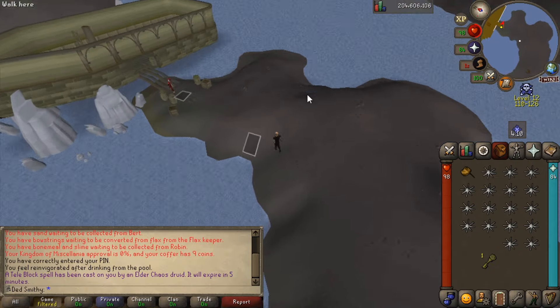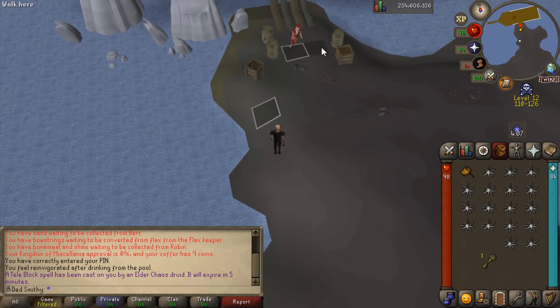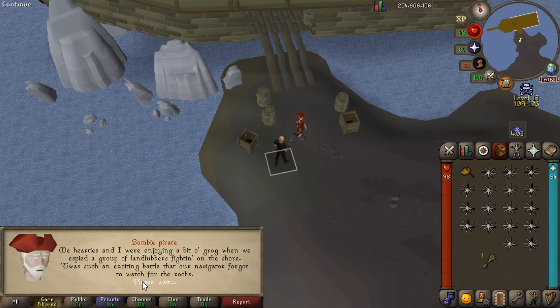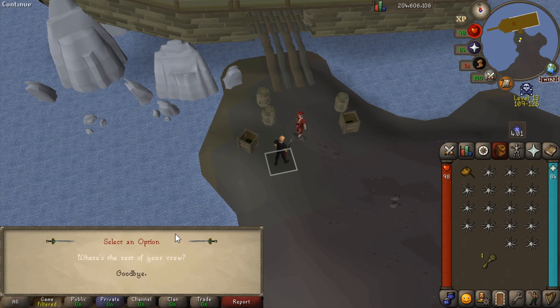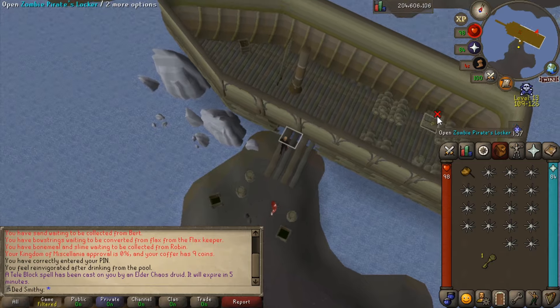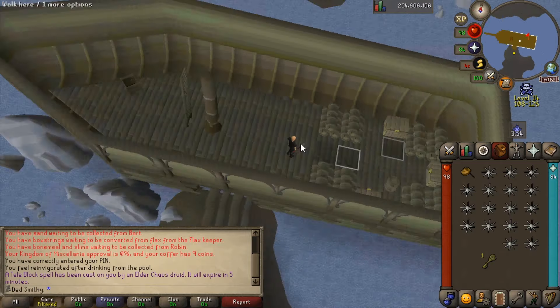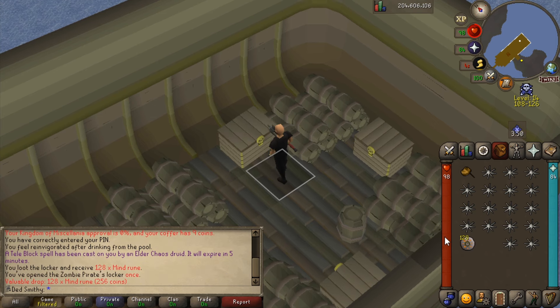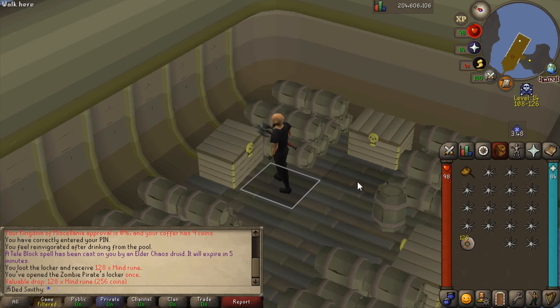Oh, check - zombie pirate man. Is this to check if anyone's in there? 'What brings you here?' I don't care anyway - open pirates locker. I thought there was a door with a key and all that. That was a bit anticlimactic - 128 mine runes. Yikes.